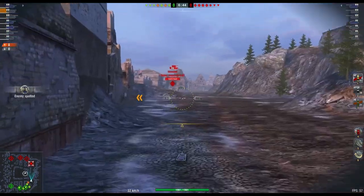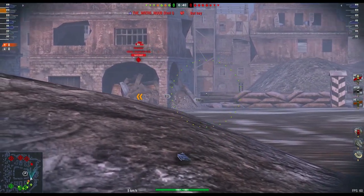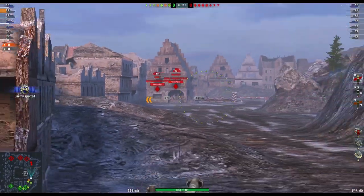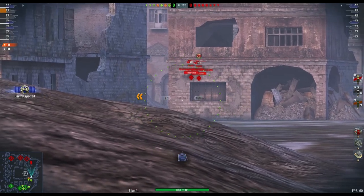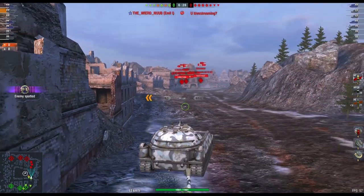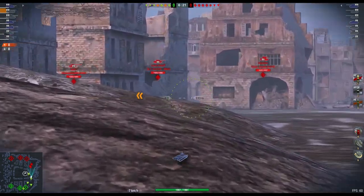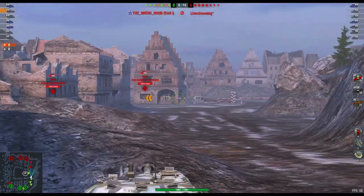The first one I want to deal with is this little beastie — the American tier 8 heavy, the Chrysler K. This is currently in the store for 7,500 gold with all the equipment unlocked, a garage slot, the avatar, and the camo. Is it worth it? Actually yes — it's a really good side scraper, got decent armor, a low profile, a nice gun, and dishes out good damage with a really nice reload time.